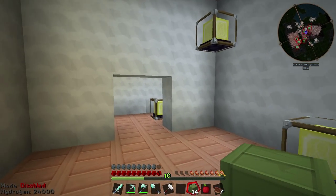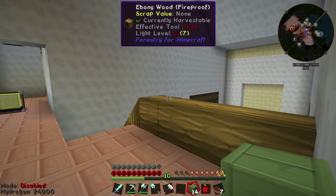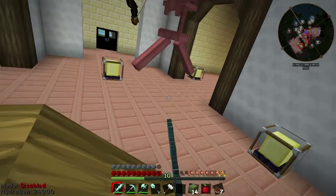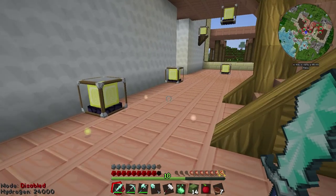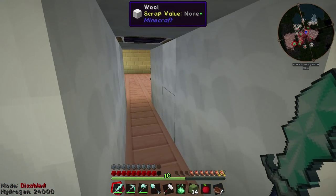Pretty much done with this wing. Upstairs in this wing it's got nothing — just blank walls because the rooms haven't been planned out yet. I'm going to get iron golems for this place to walk around and kill everything. Here's this corridor which leads to the dining room.